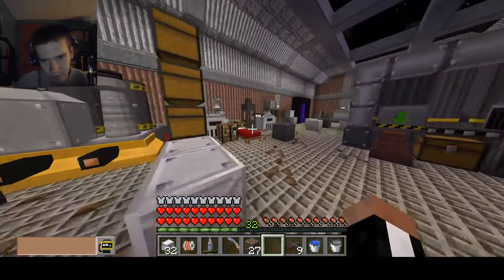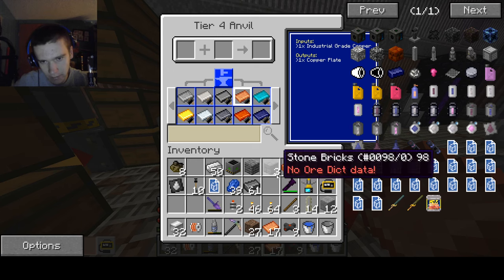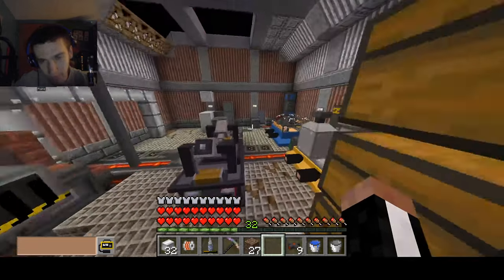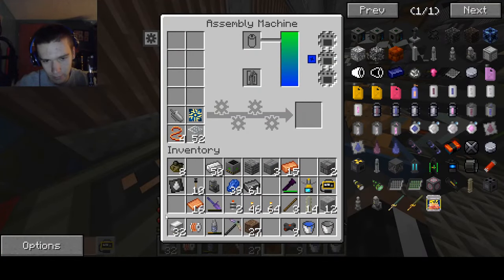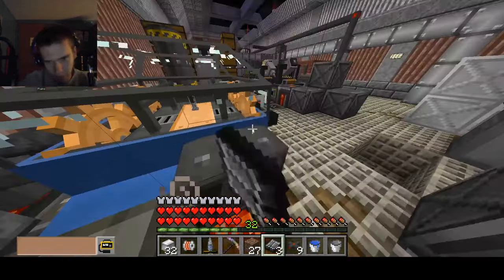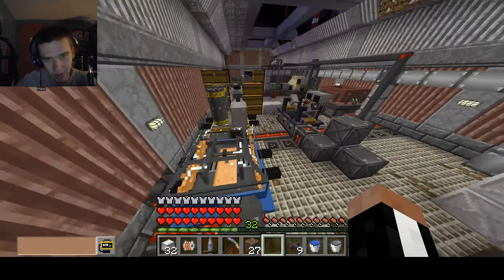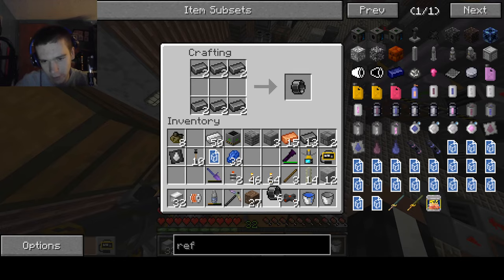16 copper plates — we're gonna go ahead and take care of that. 1, 2, 3, 4, 5, 6, 7, 8, 9, 10, 11, 12, 13, 14, 15, 16 — that's 17. Well, I'm sure we'll use that one eventually. I am still not feeling too great. We need six big steel shells — we're gonna need more of that because we don't have any. Still not great.